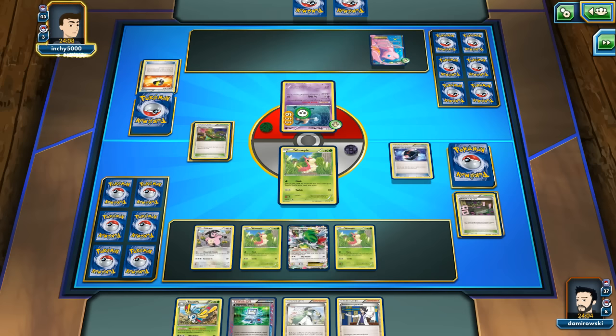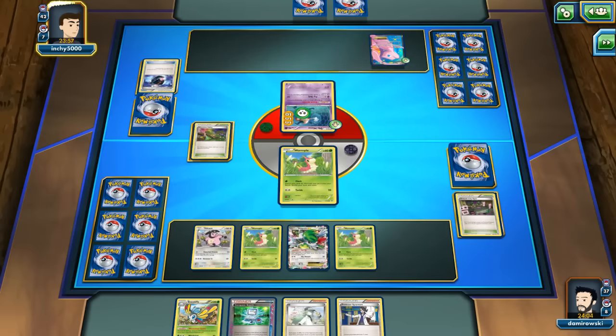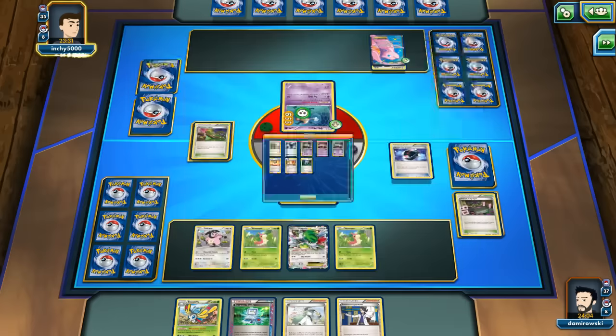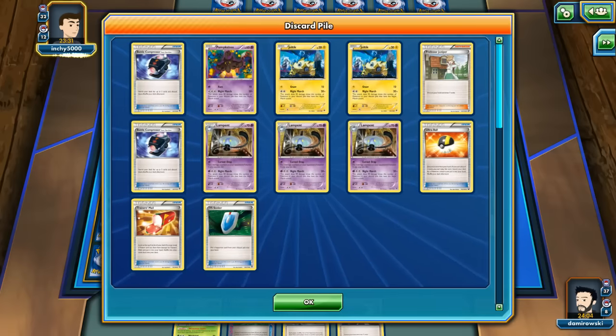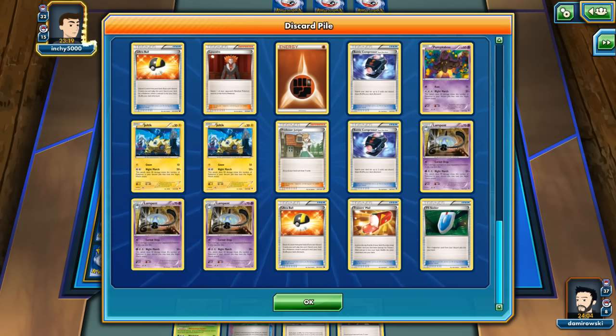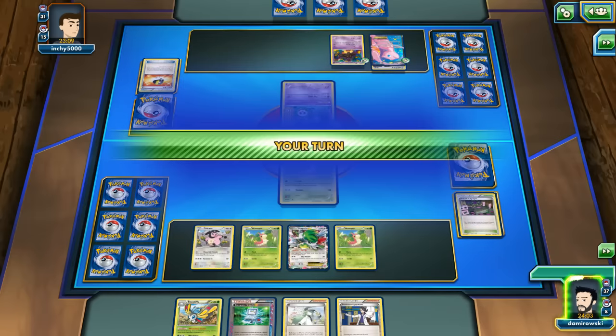All I need to do is knock out his Night Marchers and try to remove Dimension Valley from play. There are 3 Lampent for now. If he's able to draw Switch and retreat to Mew, I will lose my Wurmple. There's a Double Colorless and Juniper - another Battle Compressor for 3 more Night Marchers. There are 2 Joltiks and 1 Pumpkaboo. And one more Ultra Ball for Lysandre and a Fighting Energy for Pumpkaboo.